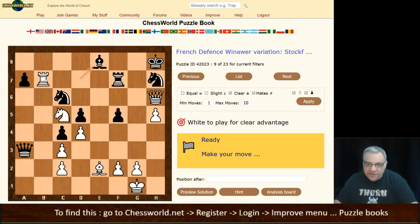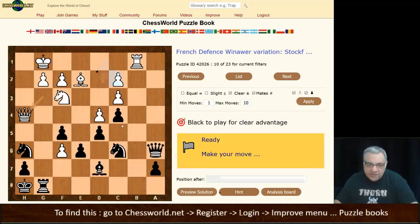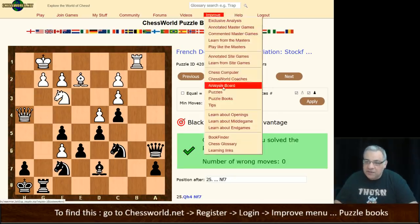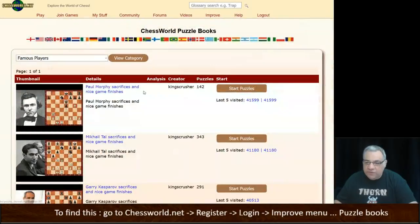There are lots of situations to check out. Black to play for a clear advantage - I think Knight f7 suppresses white's major threats. Also, the famous player section has been added, with Paul Morphy as the most recent addition - very popular. Mikhail Tal sacrifices - the Magician from Riga - also worth checking out. Thanks very much.